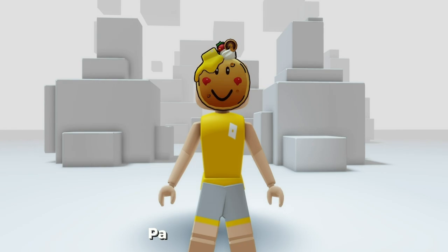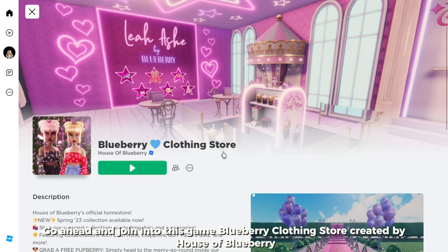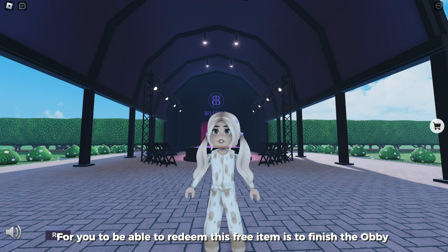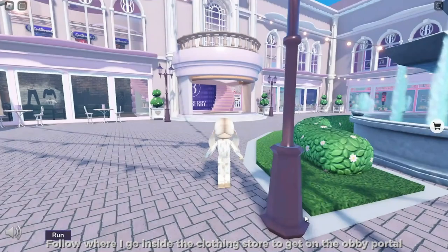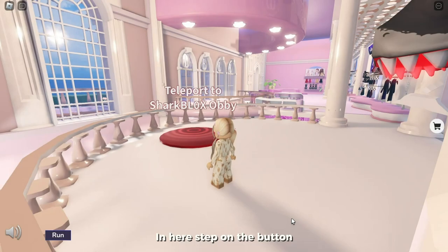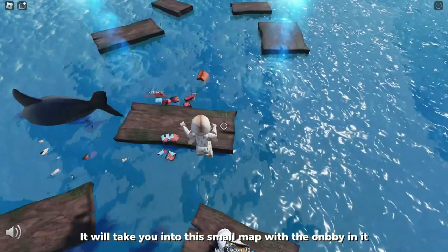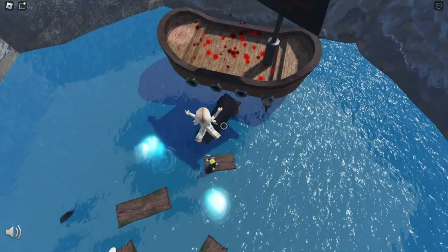Feeding the third magical creature will give you your badge with the item. Go ahead and join Blueberry Clothing Store, created by House of Blueberry. To redeem this free item, finish the obby. The obby is pretty easy — follow where I go inside the clothing store to get to the obby portal. Step on the button and it will take you to a small map with the obby. Get into the ship without falling into the water or getting hit by the sharks, and you will get your badge with the item.